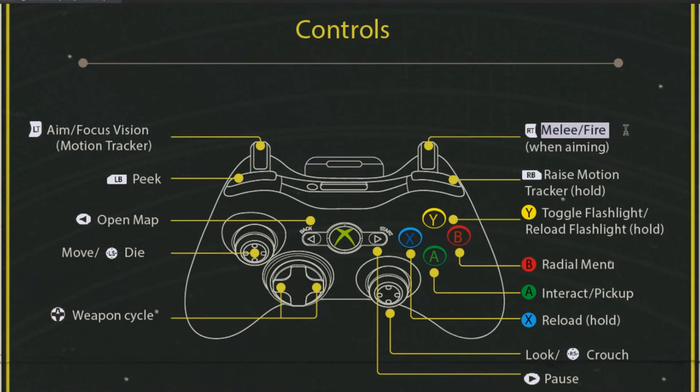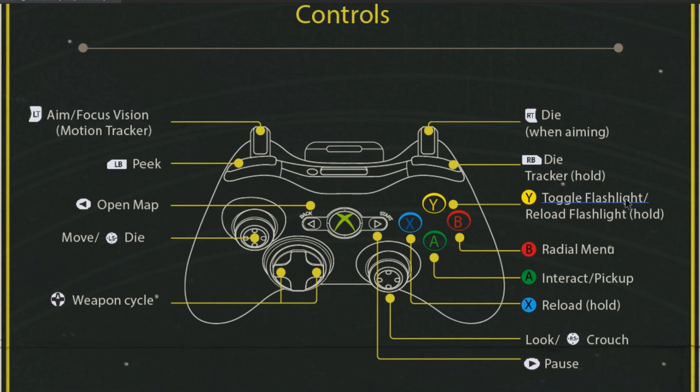You can actually judge where the aliens are using the distinct sounds they make entering and exiting vents. With these rules in mind, I decided to modify the control layout to be more accurate to what the buttons actually do. Considering when you press these buttons you die, I'll change the text to reflect that — so that's running, shooting, and raising your motion tracker. Your flashlight is also a dead giveaway to the aliens, so I'm going to change that too. So here we have four buttons on the controller that, if pressed at the wrong time, will kill you.